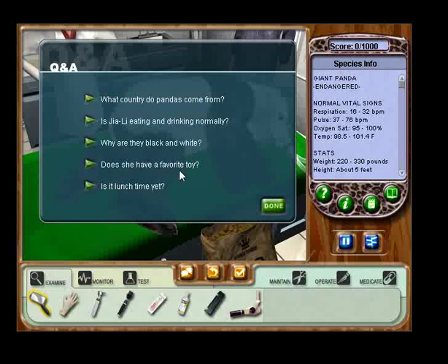Does she have a favorite toy? Wow, these questions are kind of stupid. Is it lunchtime yet? That sounds really selfish. So, this one — yeah, no problem there. You should ask all questions which are relevant to your case. Each correct question you ask will add to your score. You can find your current score in the top right there, above the PDA. Now click the done button in the lower right corner of the screen.